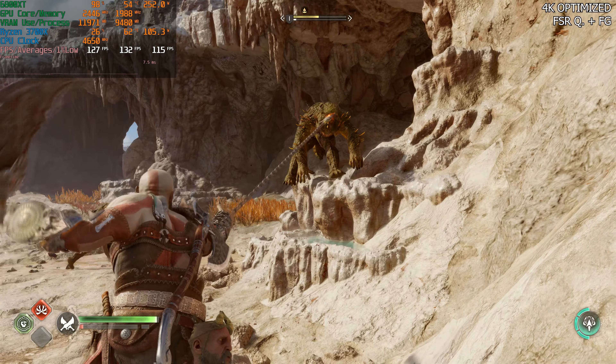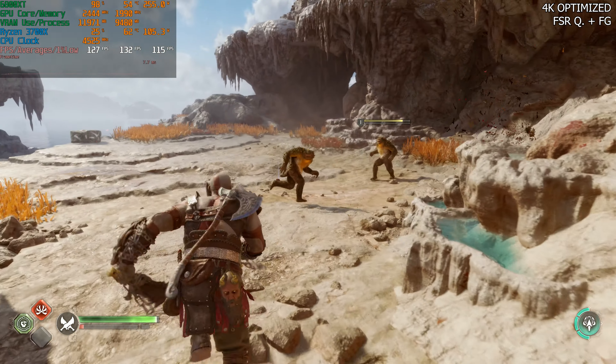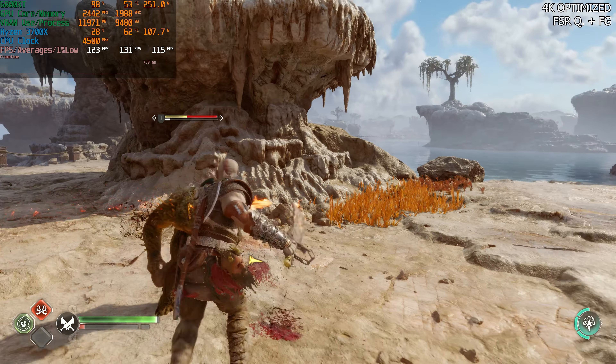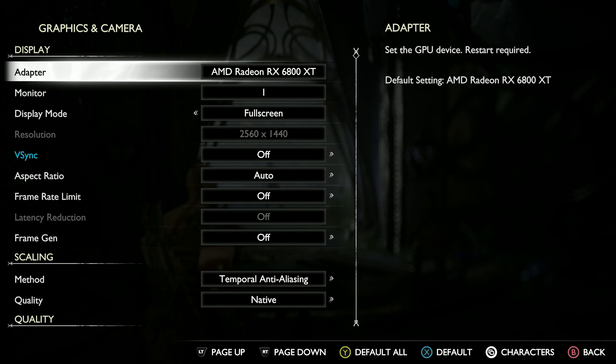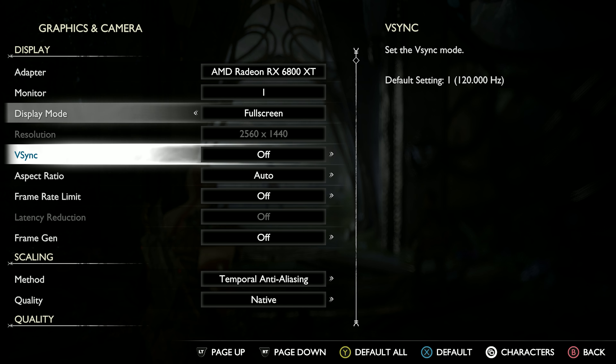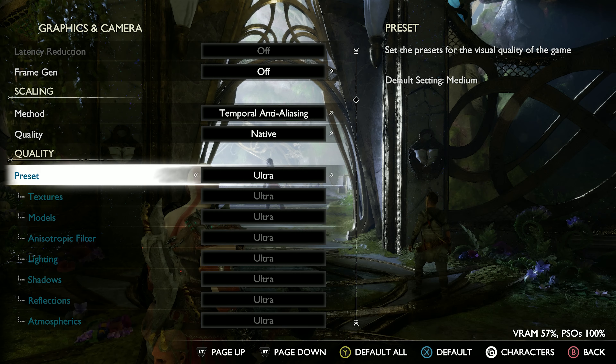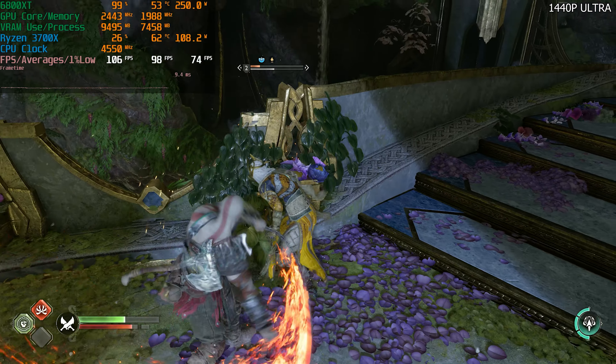That's going to be it for the 4K part of this video. We're going to take a look at 1440p, where we'll have a lot more options because it's a lot less demanding. Here we go — 1440p, beginning at native resolution with the ultra graphical preset, starting in Alfheim.